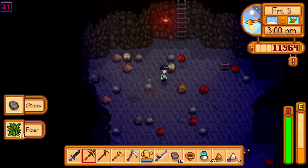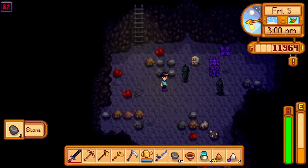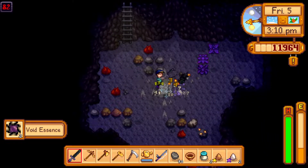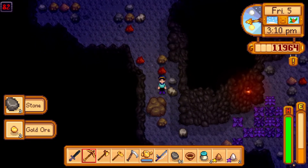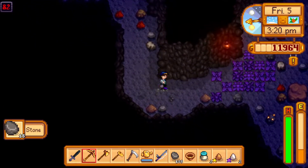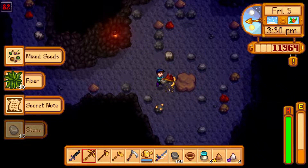We're going to smash up a few more rocks — nothing too serious, but it's going to give me a bit more general resources like gold, which will be useful. It'll also give me a little bit more fibre, which I know I'm going to need more of as always. Another secret note — lovely stuff. And some more gold, and there's the way down.